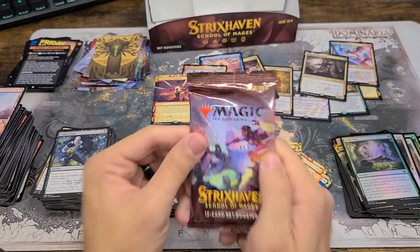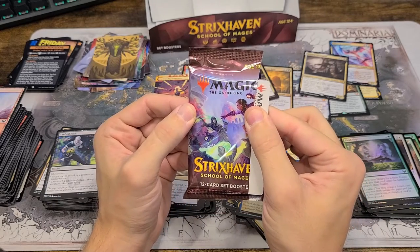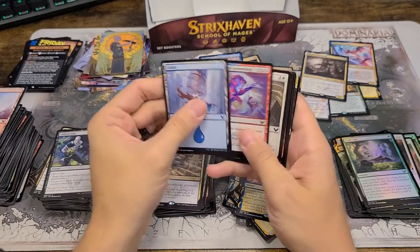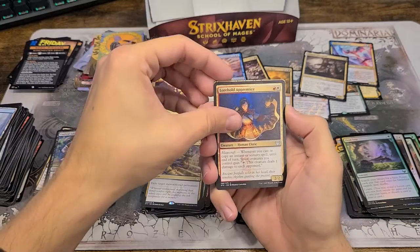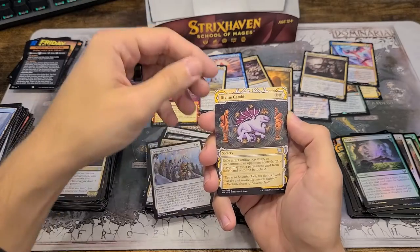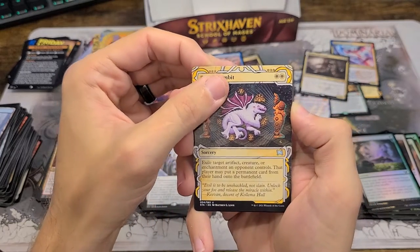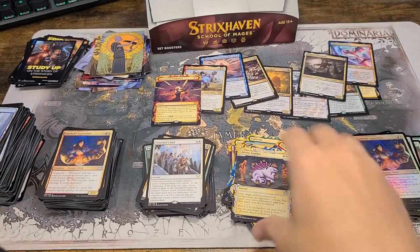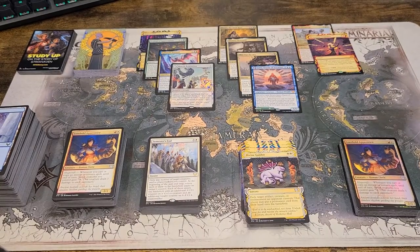Last pack of Strixhaven — come on, what are we gonna pull? Call it now, put it in the comments. Cultivate, our whole apprentice, Semester's End, Defiant Gambit — nothing. Well, I'm gonna pause to straighten up and then we'll get on to the Midnight Hunt.